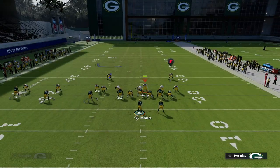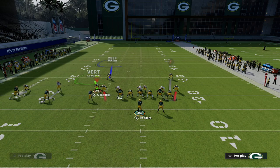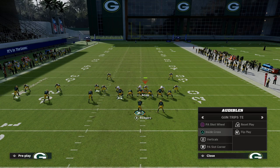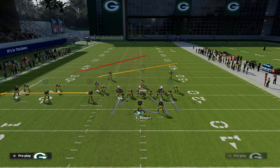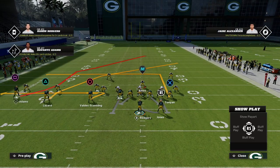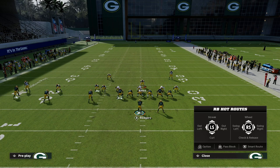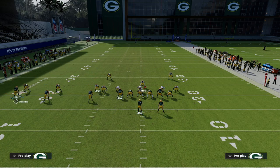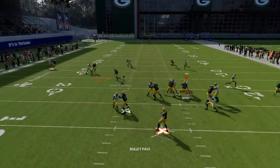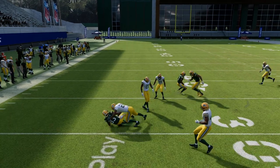Here's how I like to combat it — it's relatively simple. Against a send-five look where they're essentially out-leveraged to the flat, whether they're putting the corner on a vertical hook or in man coverage on the running back, this applies: go to PA Shot Wheel, put Scantling on a zig, put the tight end on an in route, and put the running back on an out route. If you have Outside Apprentice, repost that outside player; if not, leave the post and smart route it.